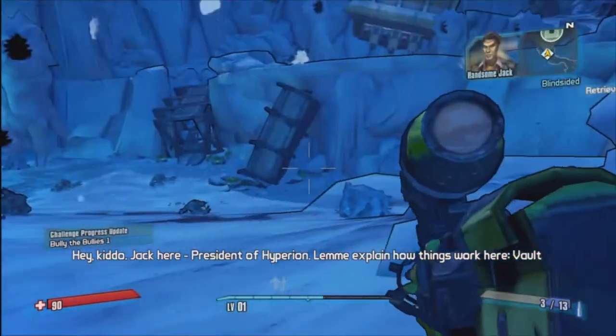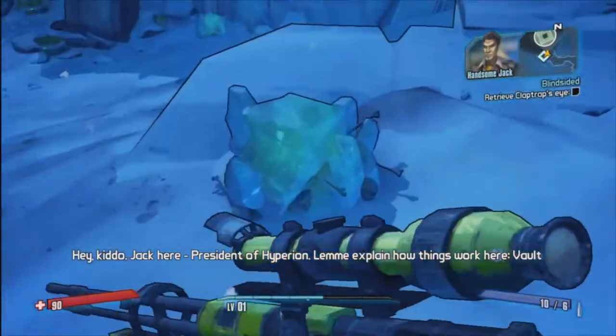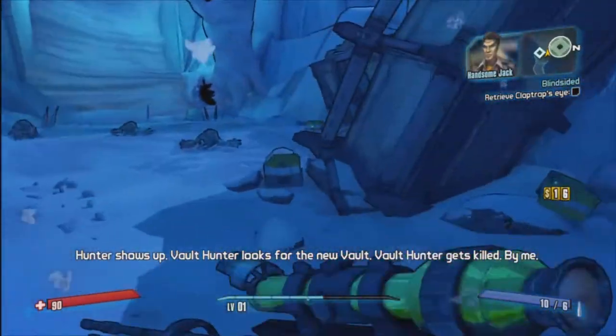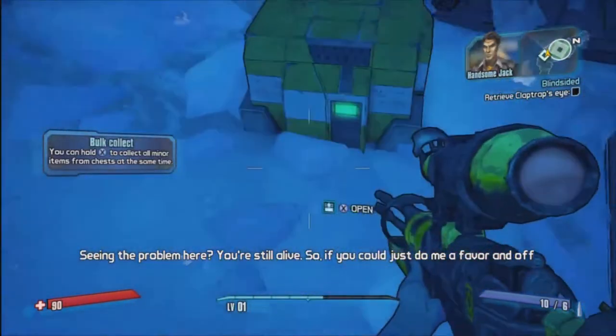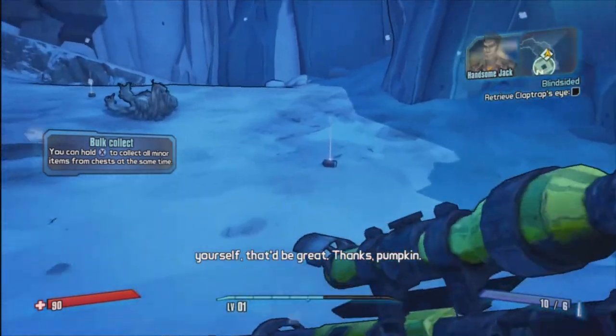Hey kiddo, Jack here, President of Hyperion. Let me explain how things work here. Vault Hunter shows up. Vault Hunter looks for the new vault. Vault Hunter gets killed — by me. You see the problem here? You're still alive. So if you could just do me a favor and off yourself, that'd be great. Thanks, pumpkin.